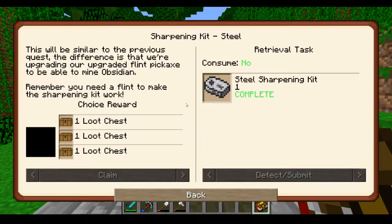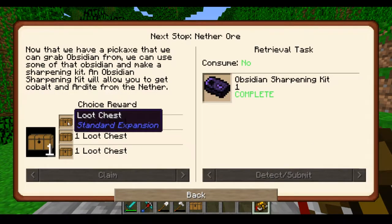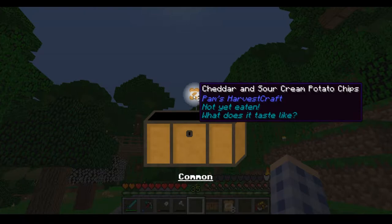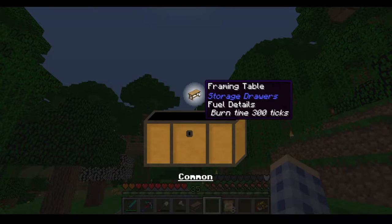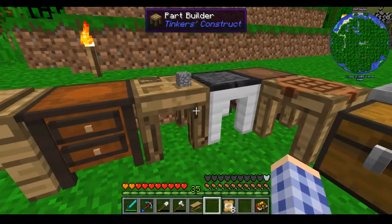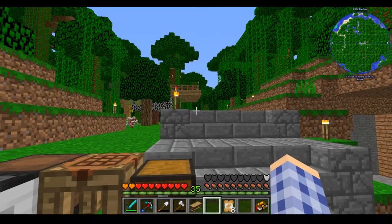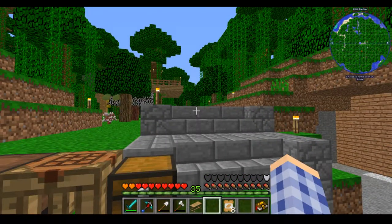Let's claim some loot — I did the steel sharpening kit and the obsidian sharpening kit. Gimme gimme gimme — cheddar and sour cream potato chips, oh I wish I had some of those in real life! And a framing table — oh that's nice, that helps you make decorative bits on your storage drawers. I want to organize my storage area, I get kind of nuts when my storage isn't organized, and I'm nowhere near ready to start doing something with AE2 or Refined Storage, so we're going to do Storage Drawers for a while just to get me started.